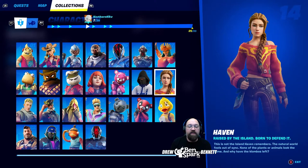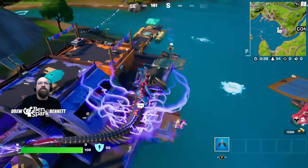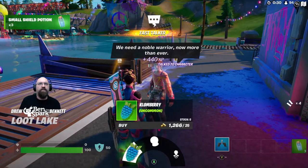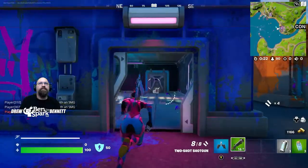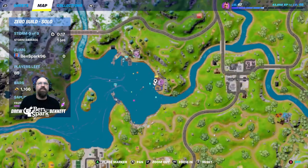Character number fourteen is Haven — raised by the island, born to defend it. This is not the island Haven remembers: the natural world feels out of sync, none of the plants or animals look the same, and why have the clombos left? Haven can be found down by the zero point, by the reboot van at Loot Lake. You can buy a Rift to Go, a Clawberry, or hire Haven to be your travel buddy. Let's hire Haven — she's right here on the map.